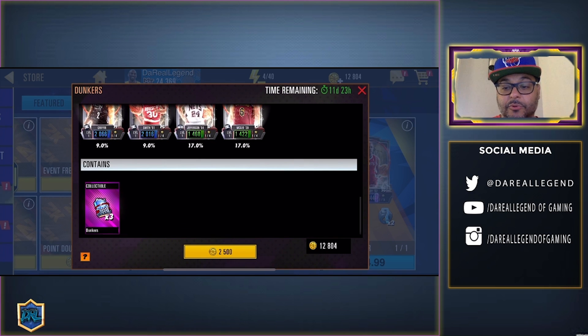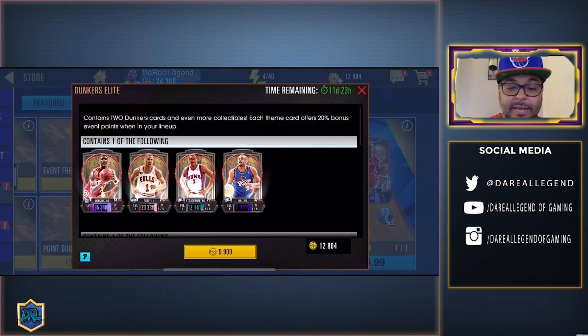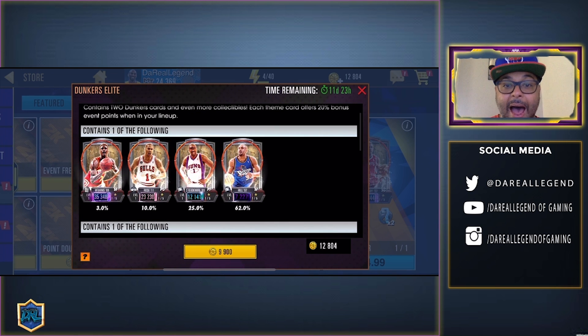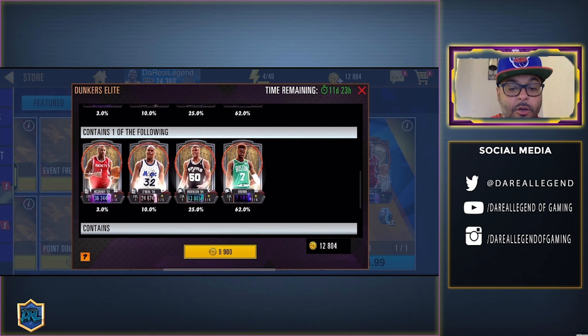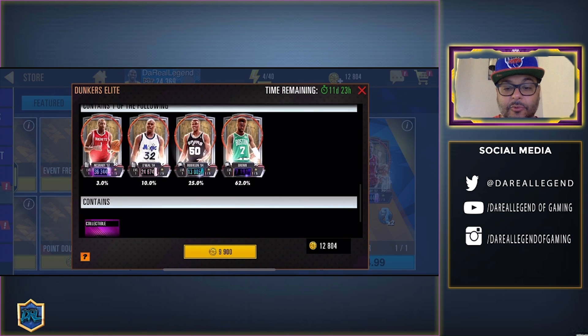The next pack is the Dunkers Elite — you get a 3% chance for Dominique Wilkins, 10% for Derrick Rose, 25% for Amar'e Stoudemire, and 62% for Onyx Grant Hill. On the lower tier, you get a 3% chance for Tracy McGrady, 10% chance for Shaquille O'Neal, 25% chance for David Robinson, and 62% chance for Jalen Brown. You also get five collectibles.